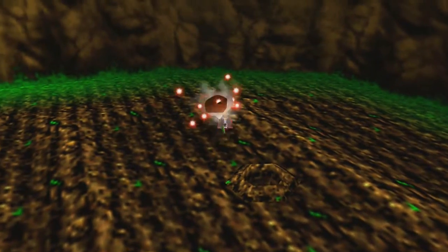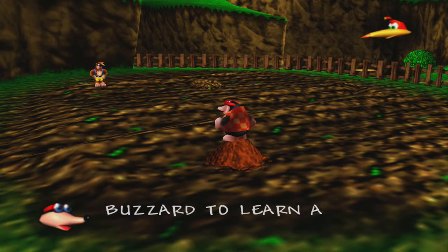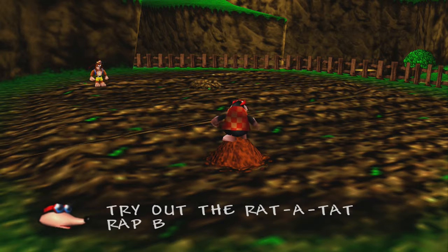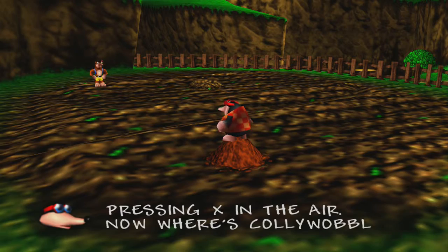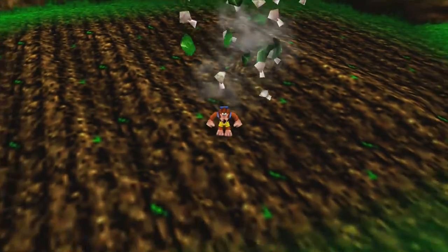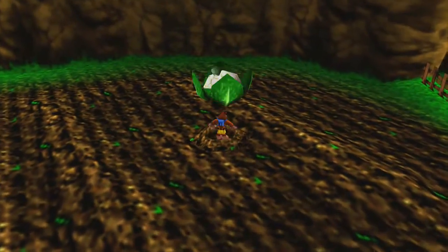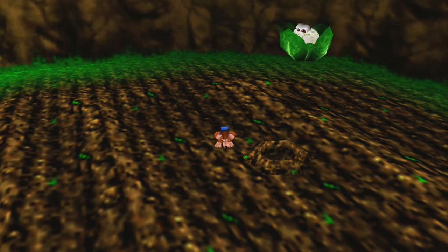Oh! I backflipped. You just jump and press X in midair, so we could do whatever that was. Yeah, that's something. But after I kill this guy, I'm gonna do my super swagalish moves.